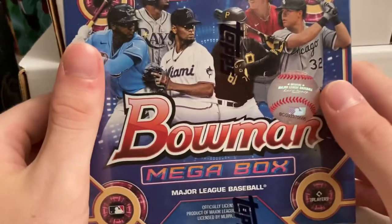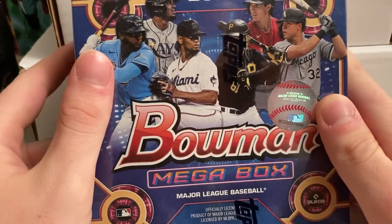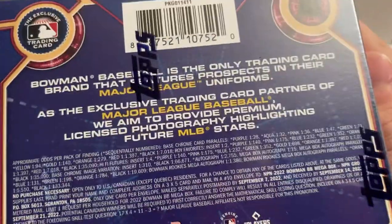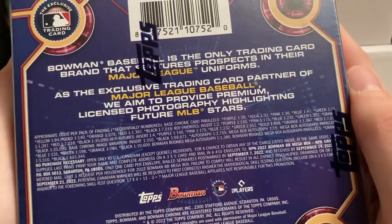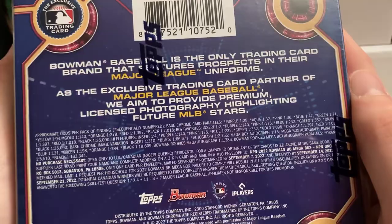Hello everyone, Doc Plum here. Today is episode 2 of the Hunt for Jackson Shurio with a Bowen Megabox. Here are the odds on the backs. Autographs are long odds — 1 in 1386 megapacks — but there are base chrome parallels 1 in 128, and there are variations.